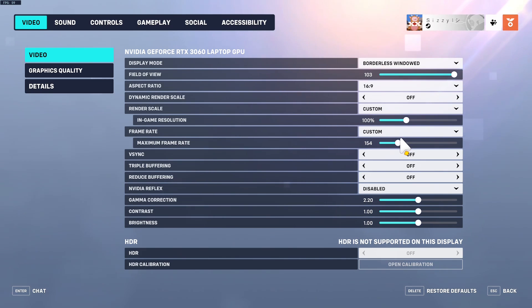For frame rate, always set to custom and put it about 10 FPS over your monitor's refresh rate. For most modern computers at 144Hz, set it to 154 FPS. If you're on a 60Hz monitor, set max FPS to 70. FPS is tied heavily to your monitor's refresh rate, so you'd rather have consistent FPS than higher FPS. The Steam Deck original model is 60Hz; the newer model is 90Hz, so you'd set it to 100. Most people are at 60Hz or 144Hz — figure out what you want.